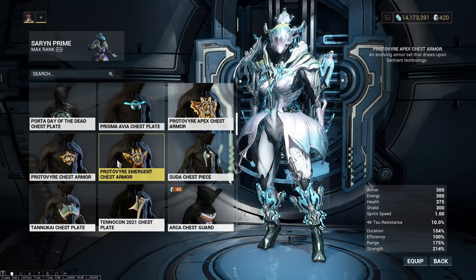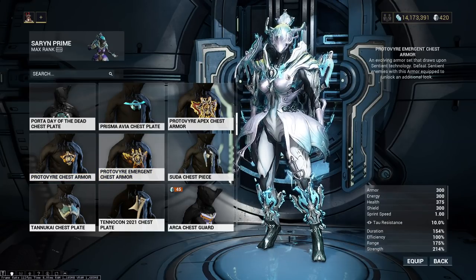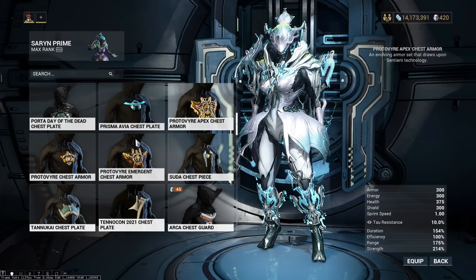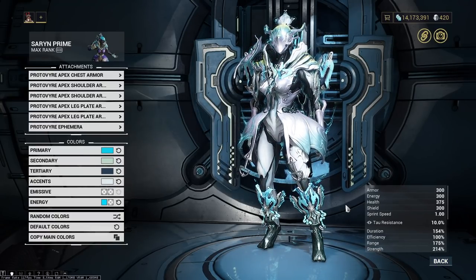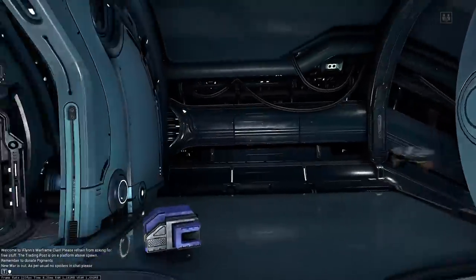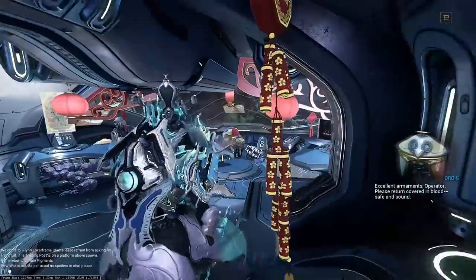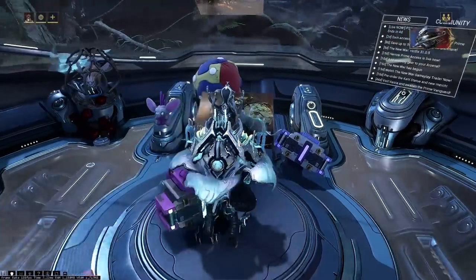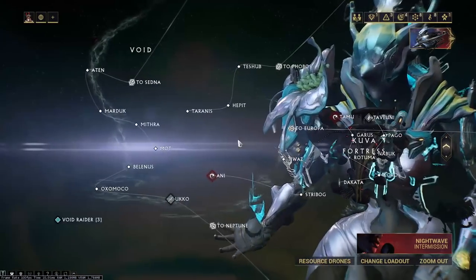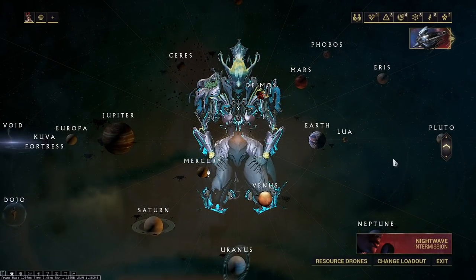The Proto-Vire Emergent chest armor — regular chest armor. As you can see, it just gets progressively larger and more beautiful. You have to just kill Sentients with these — simple enough. There are a lot of places to kill Sentients, but there are certain places which are very good. Sentients mainly spawn on Lua. They spawn in Railjack. They spawn in a couple niche missions here and there, but it's mainly Lua and Railjack these days.